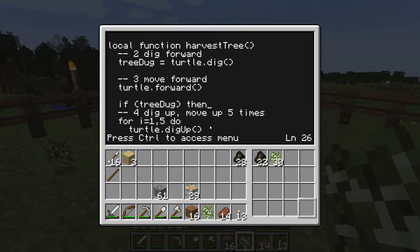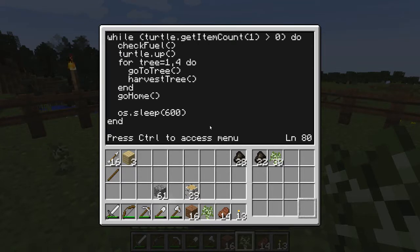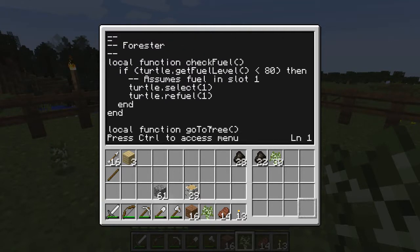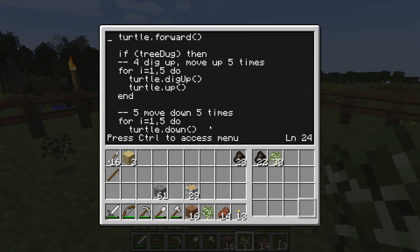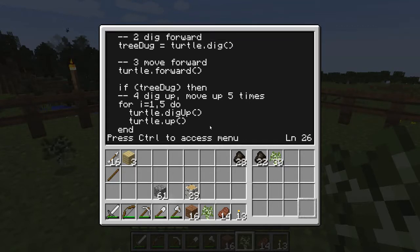Up until now, all our conditions have involved comparing two values - for example, getItemCount(1) is greater than zero, or getFuelLevel is less than 80. A condition has to be a logical statement that is true or false. In the case of testing the tree dug value, that's already boolean, so it's true or false. If we want to be long-winded, we could compare the value stored in the tree dug variable explicitly, but that's not necessary.